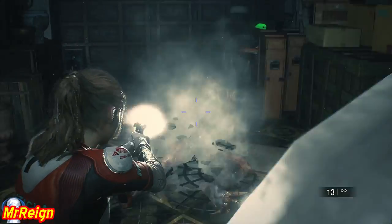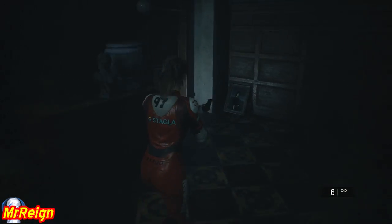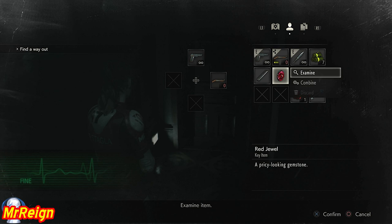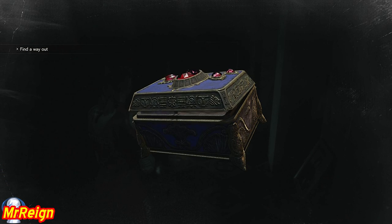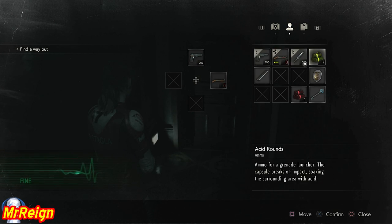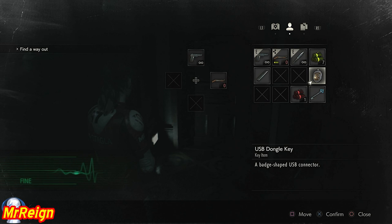Luckily you can equip it in the menu. The second you shoot him, take out your weapon again and don't stop shooting. I wasn't sure where Mr. X was, so I'm going to skip ahead a bit. After examining that and grabbing the dongle - as you examine it the USB will pop out - I'm pretty sure you know this by now.